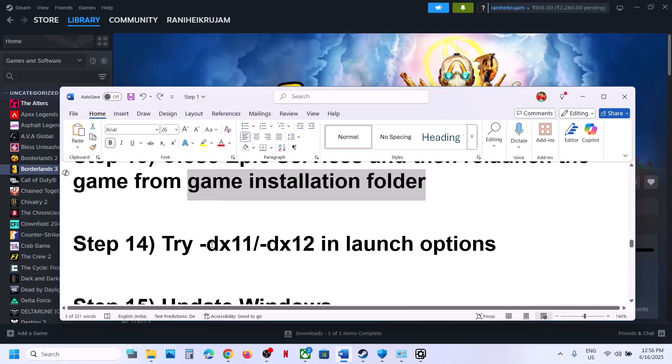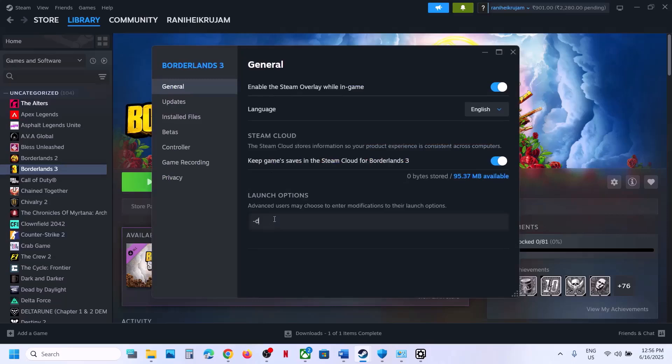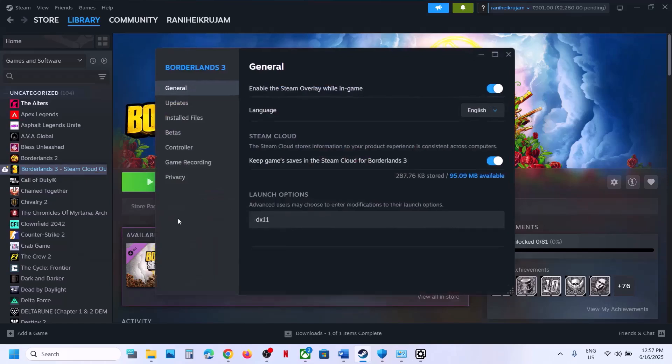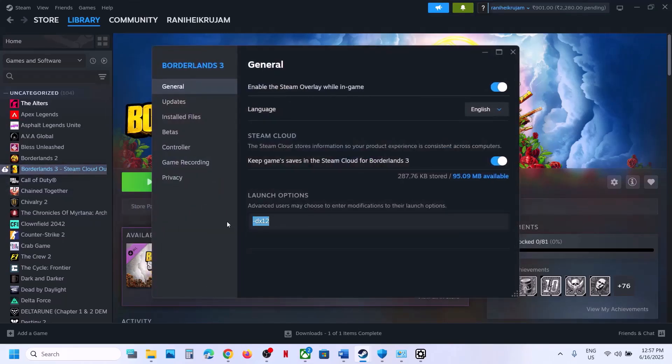The next step is to try DirectX 11 or DirectX 12 in the launch options. Right-click the game on Steam, select Properties, and in the Launch Options field type '-dx11'. Launch the game and check. If that doesn't work, replace it with '-dx12' and check again. If neither works, remove the launch option and follow the next step.